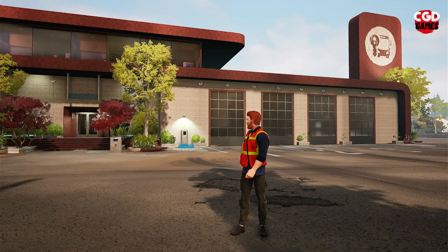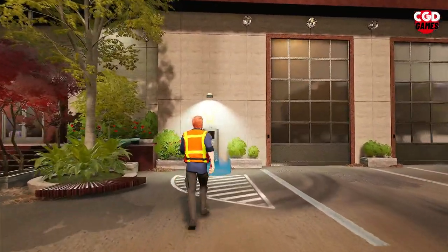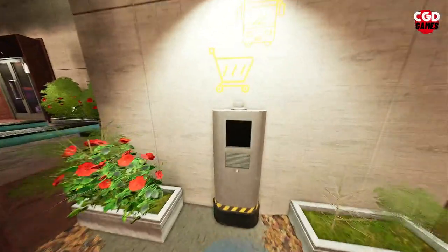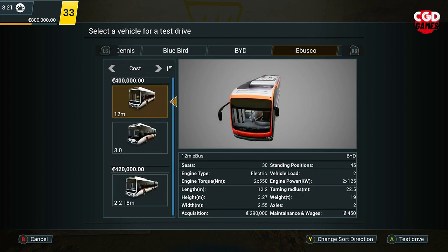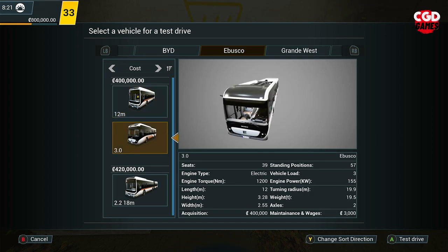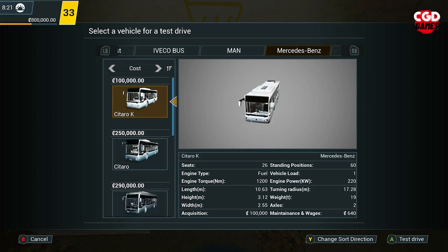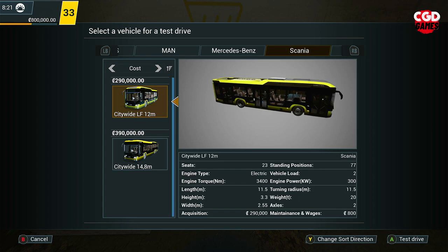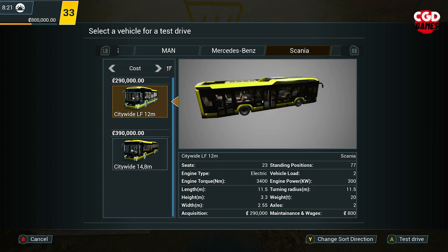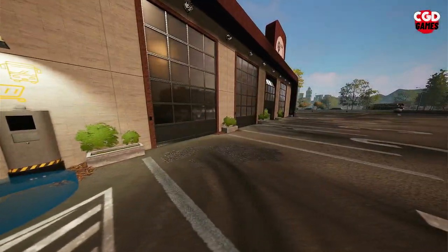I'm here outside a bus dealership and we're going to go in and choose ourselves a brand new bus. It'll turn into first person mode as we head over. In the live stream we used the 3.0 E Busco, so I don't want to use one of them this time. I'm going to go for something old but gold — one of the Scanias. We've got 800,000 credits, so I'm going to go for this 290,000 Scania here. We're going to buy that first of all and test drive it.